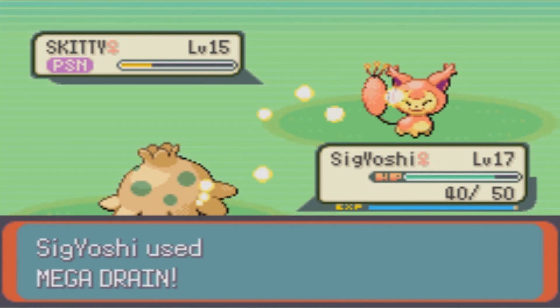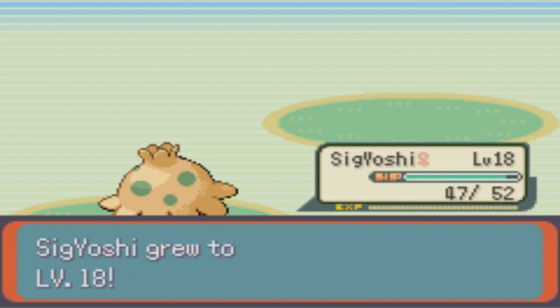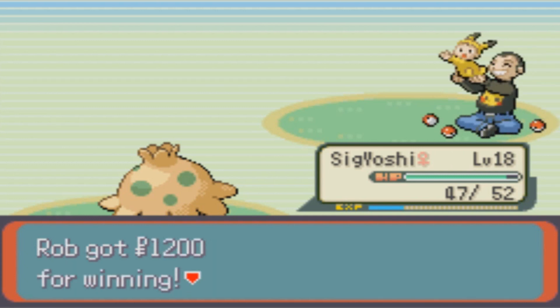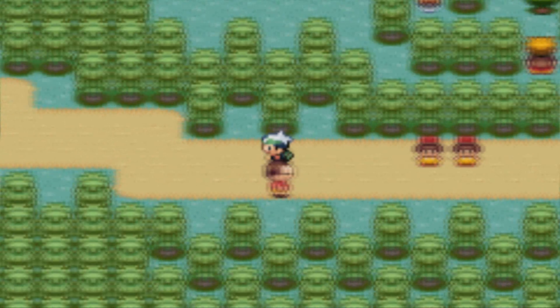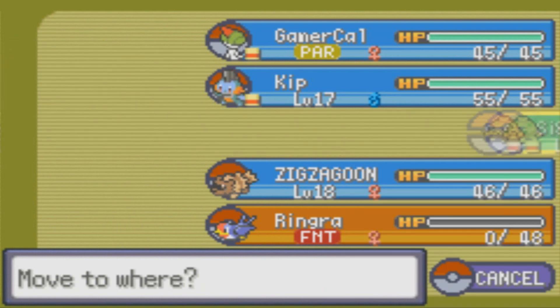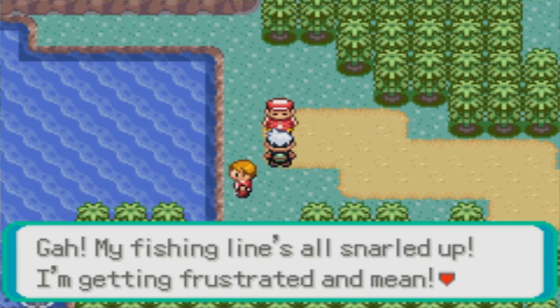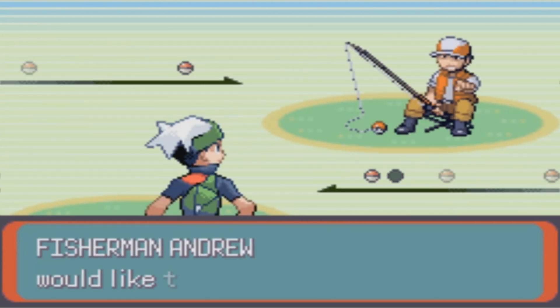Looks like that berry became useless. Skiddy goes down. Level 18 for Sig. We're getting some good money for these fights and looks like we're going to register you as well. I really don't want to depend on Slavko's Truant right now. My fishing line's all snarled up — I'm getting frustrated and mean. That's it, battle! You sound a little too aggravated. So Andrew has three Pokemon — what's with all of them having Magikarp?